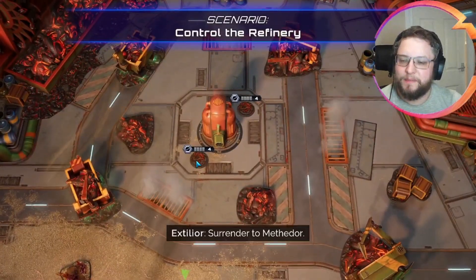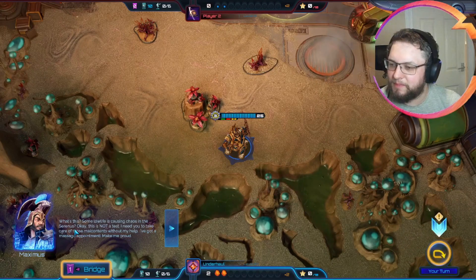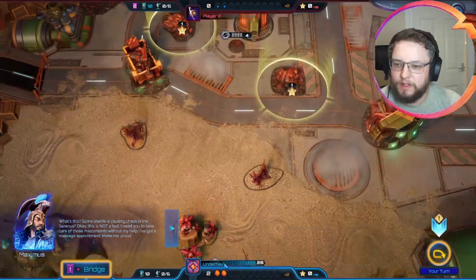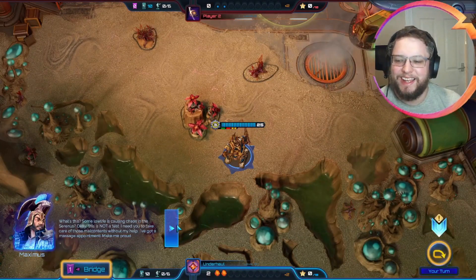We're getting some Astra this time. Surrender to Methanor. Some lowlife is causing chaos in the Serenus? This is not a test. I need you to take care of those malcontents without my help. I've got a massage appointment. Make me proud. Oh, I love it.